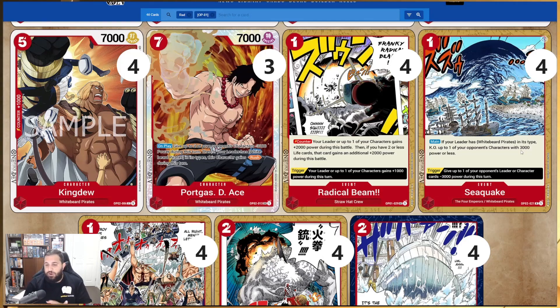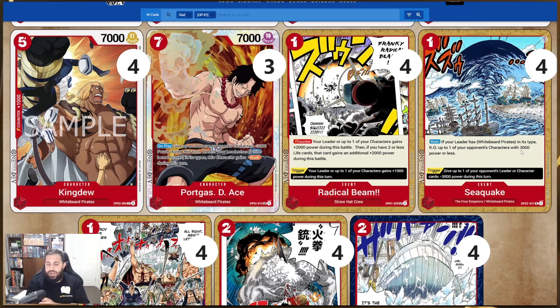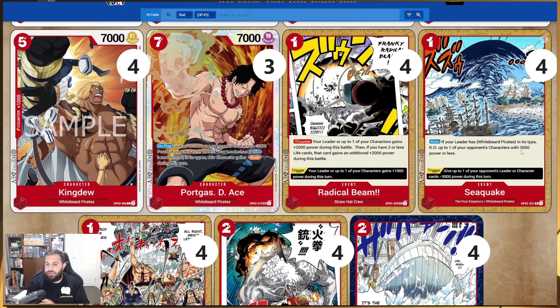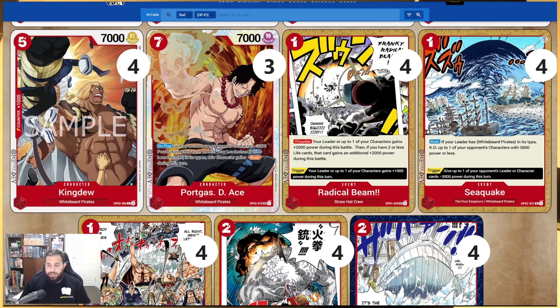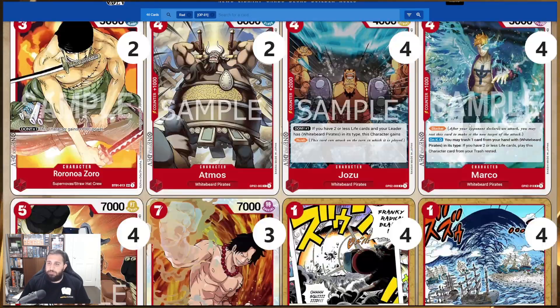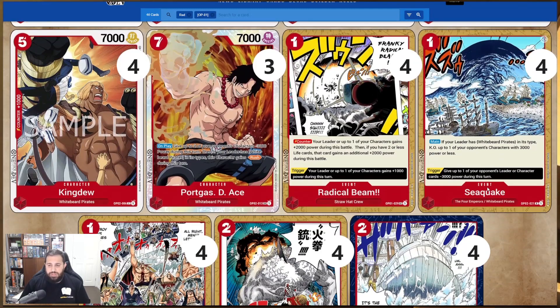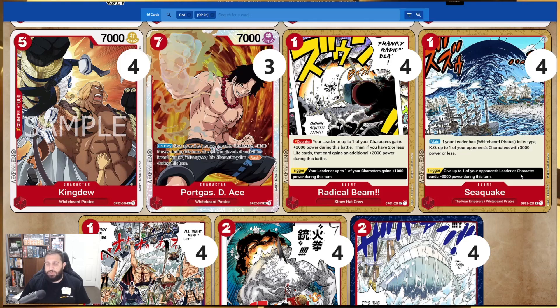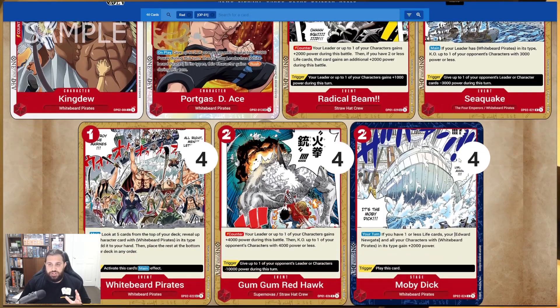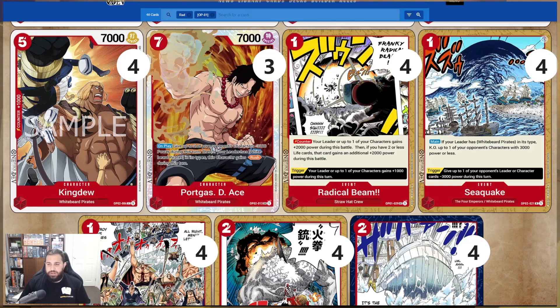A new rare event card from Set 2: Sea Quake. It is a one-cost card. The main effect — if your leader has Whitebeard Pirates in its type, KO up to one of your opponent's characters with 3000 power or less. Absolutely insane for one cost. It does the same thing as Vista but for two less cost. The trigger gives up to one of your opponent's leaders or character cards minus 3000 power during this turn — stopping incoming pressure. An absolute four-of.